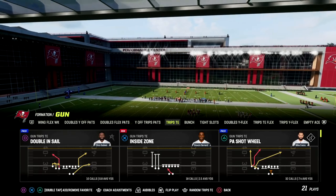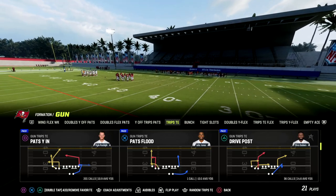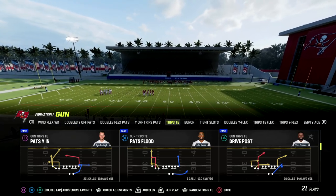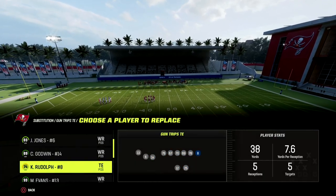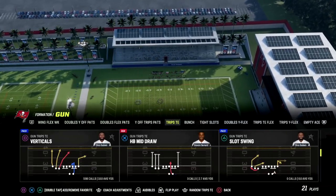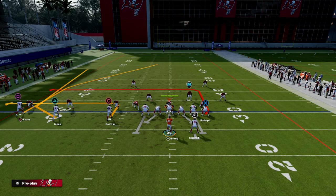Let's jump in. Pats YN — this play is only found in two playbooks. I want to say it's the Raiders' playbook and the Patriots' playbook. It's one of the reasons why you might want to be in these playbooks if you're running trips tied in — it's mainly for this play. And this year, this play is really powerful. The only setup we're going to do is just block our running back. That's it. Literally just block your running back.